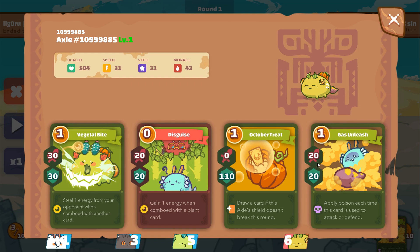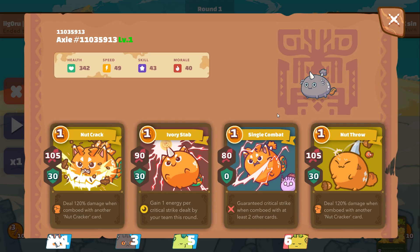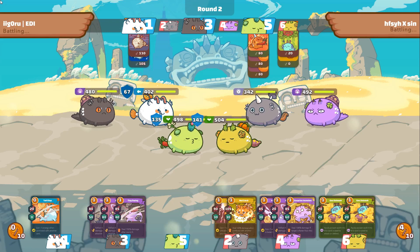Opponent will be playing a similar team. His tank is more of a utility tank with Leaf Bug and Sirius. His midliner is a Remmech — you see, with my Aqua I'll be faster than this guy. And finally a God Reptile as well. I'll not comment so much today, just let you enjoy the gameplay.